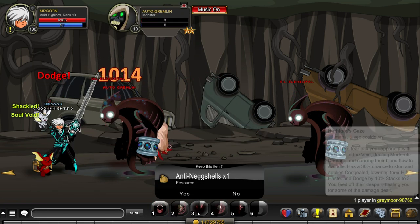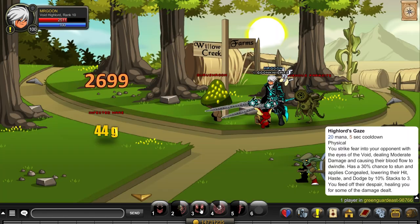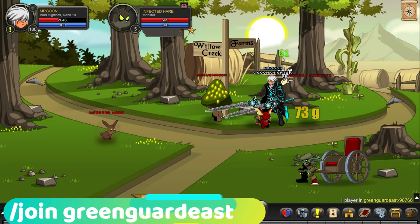Next up, join Greymoor — the monsters here will drop the anti-negg shells. This map is member only, but that's okay because this is for merging the member items in the shop.